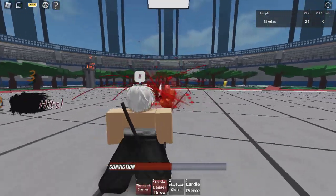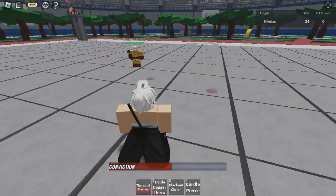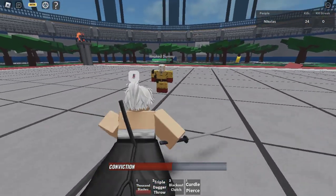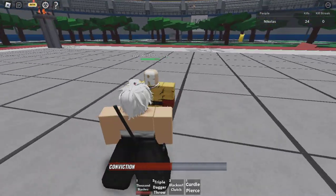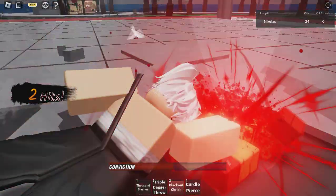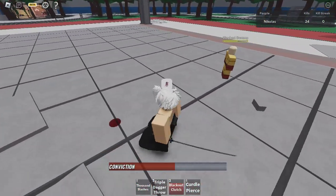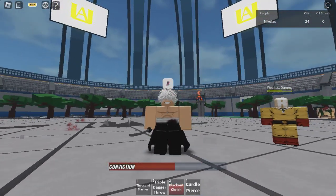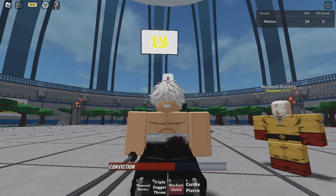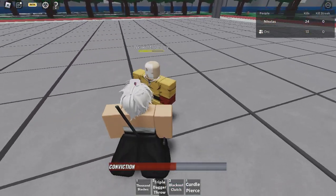The next one is Blackout Clutch. This thing is basically a grab move. Damn, this unit Stain is very cool — a lot of blood. And again, the Blackout Clutch.